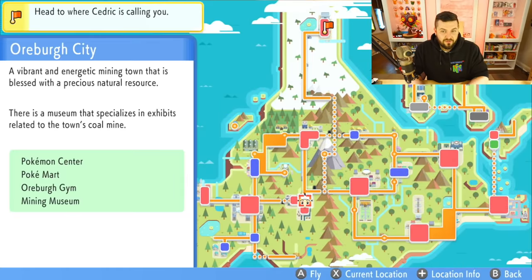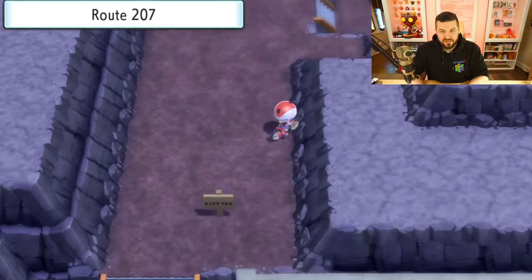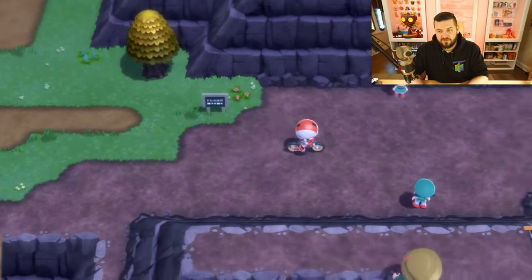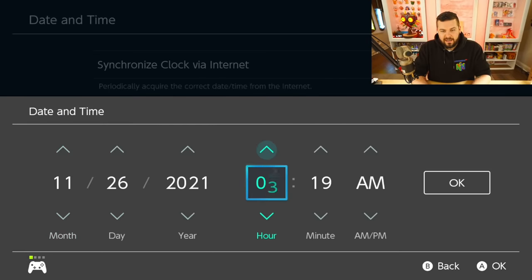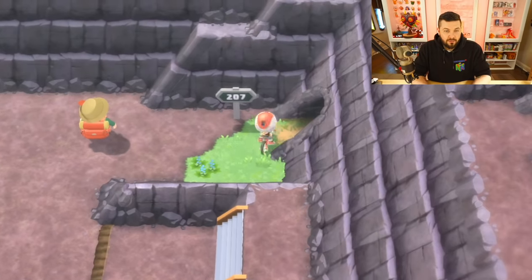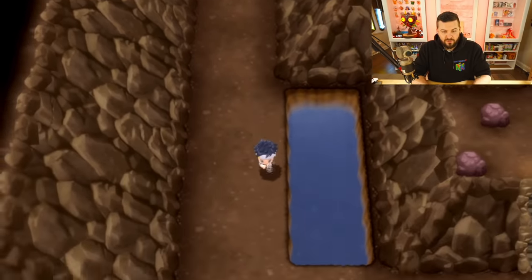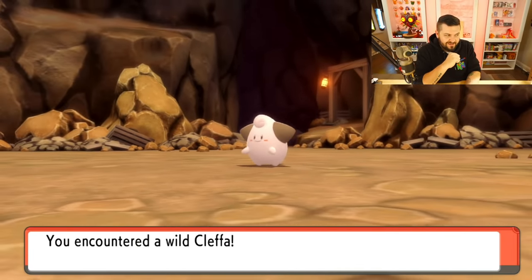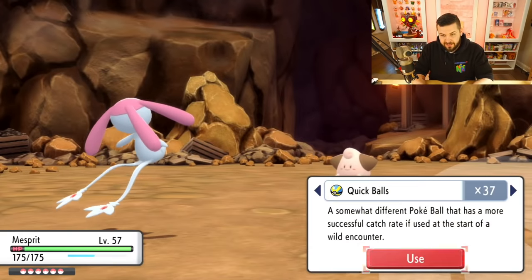There's a very good chance you did not encounter Cleffa, who is in Mt. Coronet. From Oreburgh City, go to Route 207 and head to the right. We're changing the clock to 8 AM because Cleffa is more common first thing in the morning — it has a 25% chance to appear during early morning but only 5% during the day or nighttime. And there's our Cleffa — quick ball!